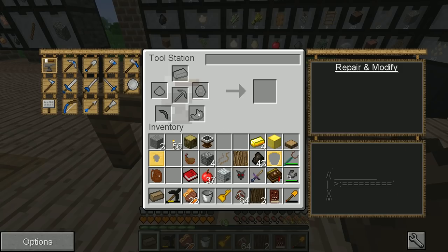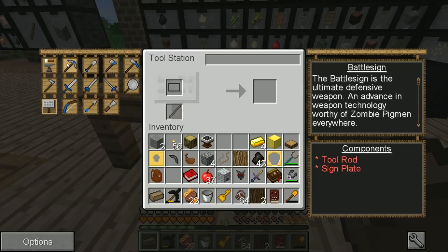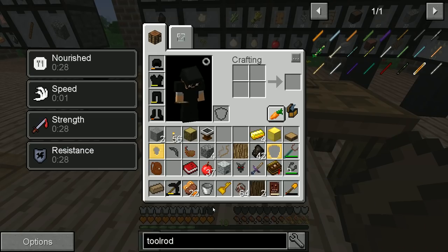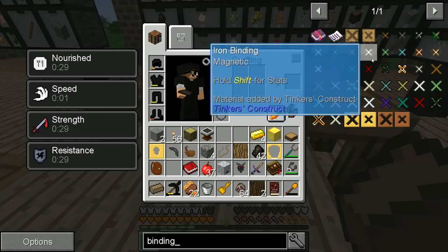Once we've done that, we can use the tool station to construct these things in some sort of combination. I guess this is a way to upgrade your tools. Pickaxes — we need the pickaxe head and the binding. How does the binding work? That's like this — and it can be made of any material as well. There's a binding cast too.